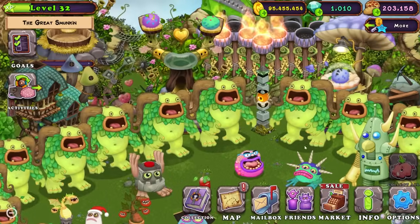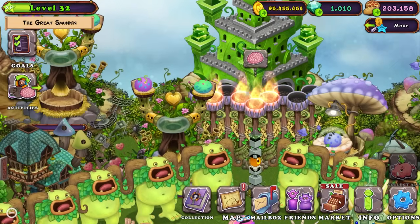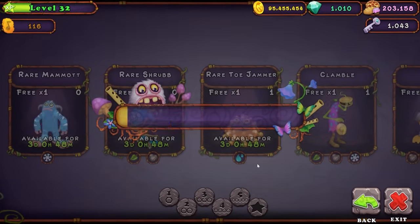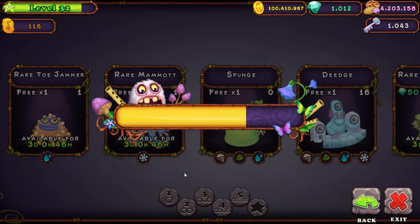I just realized I made a big mistake. Some of these monsters are available on other islands, so I should have done them over there. One of the ones I need is Epic Entbrat, and that one is obviously only available on Plant Island. Anyway, let's check the combination for Epic Octopus.